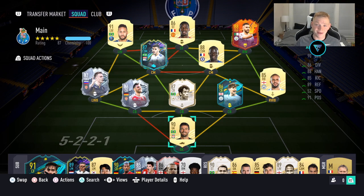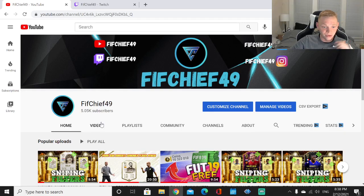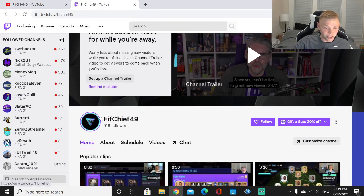What's up guys, it's Feef Chief here and welcome back to another video on my channel. Today we have some more insane trading methods that are going to help you make a ton of coins on FIFA 21. If you're enjoying the content, please hit that subscribe button — we've just hit 5,000 and we're going to try to hit 10k before the end of FIFA 21. Check out the Twitch channel too; we just hit 500 followers and go live with trading tips, road to glory, gameplay, pack openings, and all the good stuff. Also check out the Footmaster Discord in the description for more free trading tips — there's a lot of great people in there that are really good at trading.